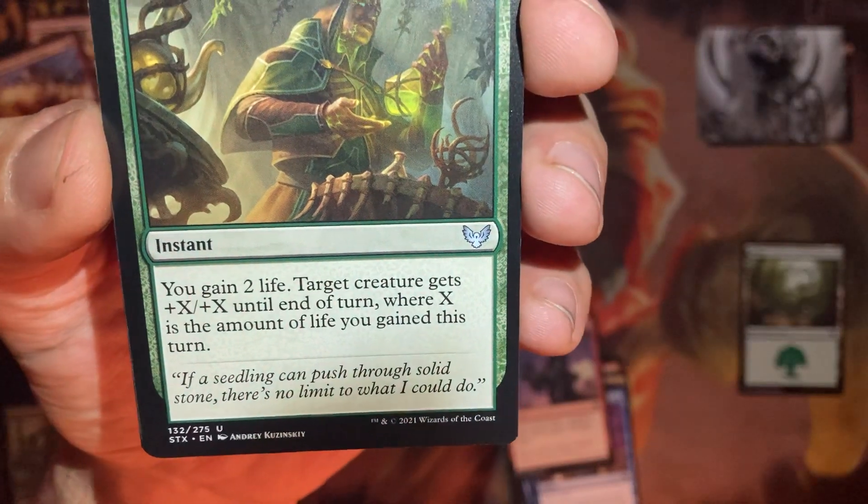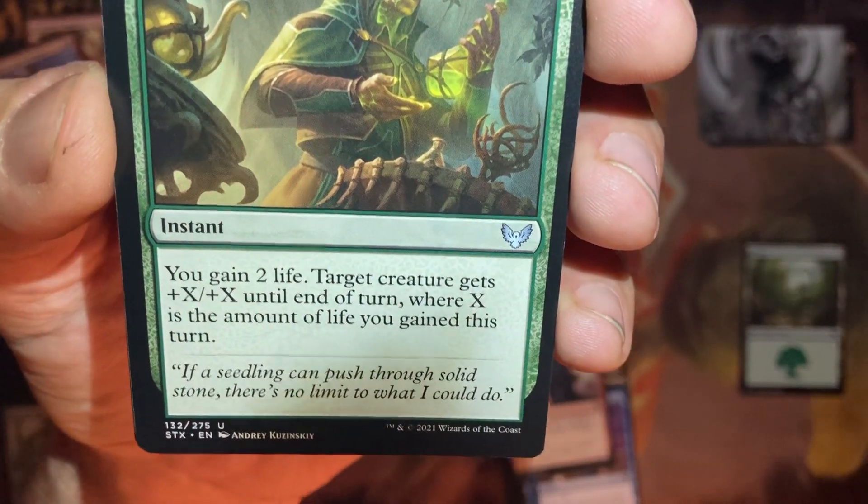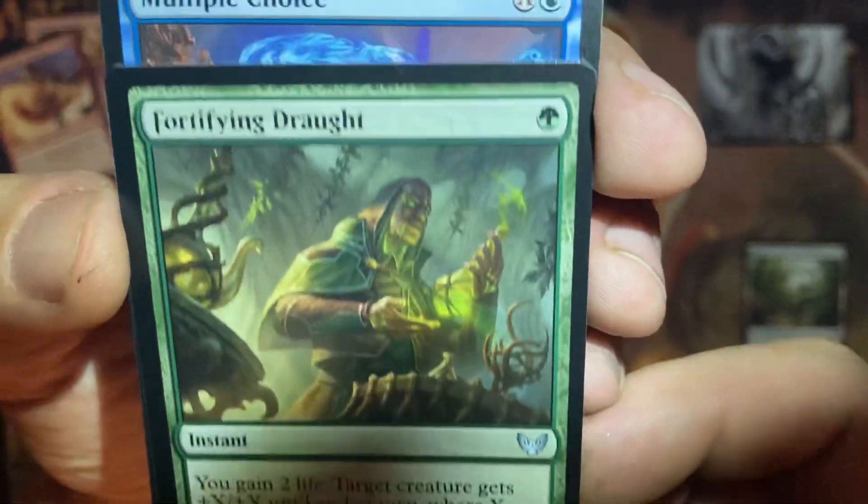Gain two life. Target creature gets +X/+X until end of turn, where X is the amount of life you've gained this turn. And it's an instant. Kinda buffy.